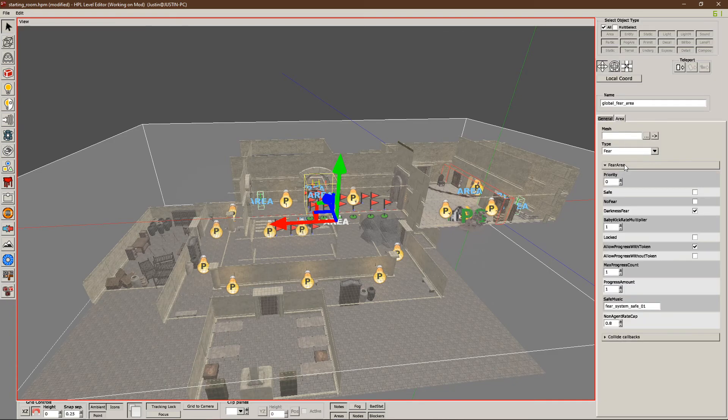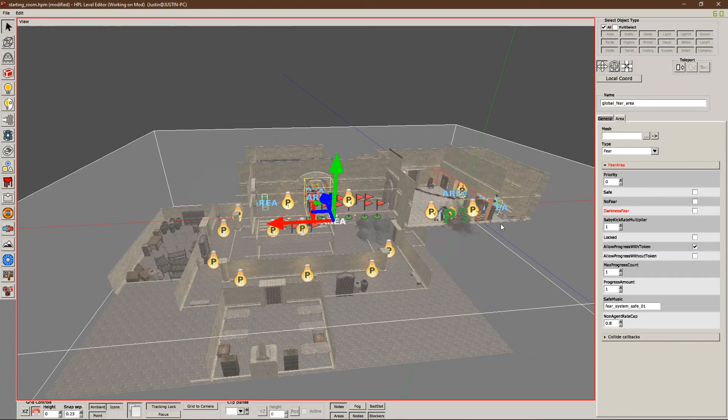We want to change a few things under here. Of course you can modify this however you want, but these are the settings I'm going to use for the example today. First, we want to turn off darkness fear. If darkness fear is on, the player gets applied a 0.4 fear rate whenever they are in darkness and not near the light. By unchecking this, the player won't get any fear from being in the dark. We don't want any fear effects we haven't specifically specified.